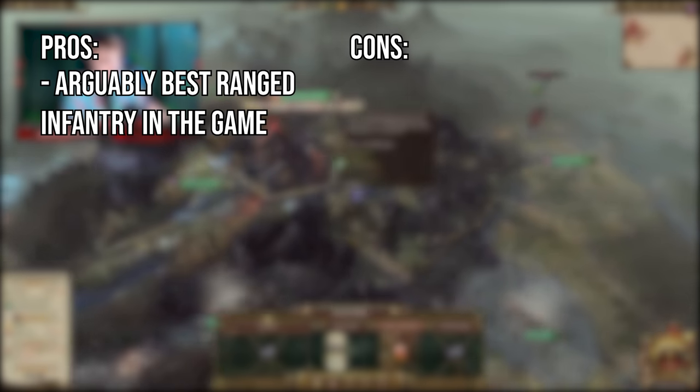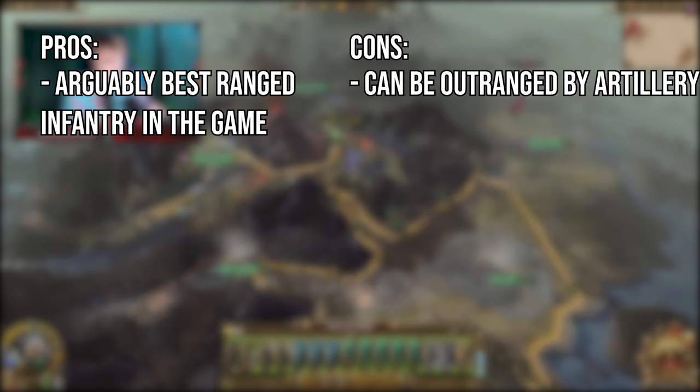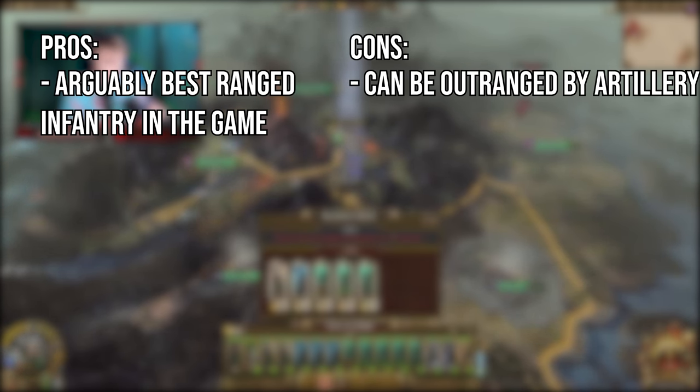The Wood Elf roster is famous for one reason only: ranged infantry. Looking at the roster it's easy to see why — they really do have some of the best units in the game in that category, with everything from the range to the damage being absolutely top notch. That doesn't mean they are immune to being outranged, however, as with no access to artillery, factions like the Empire or the Dwarves will be able to rain down fire while you're still moving into range.